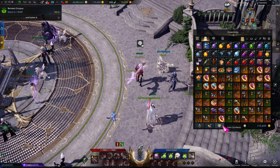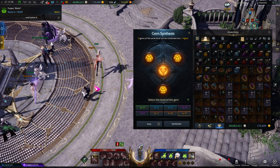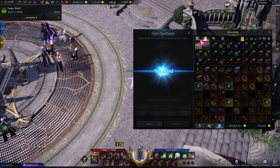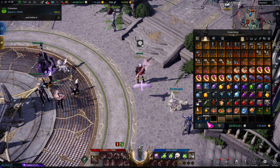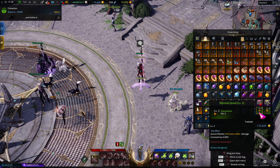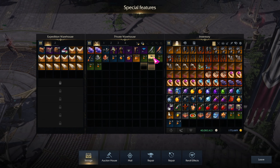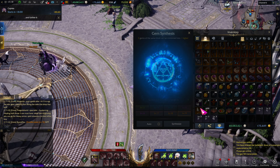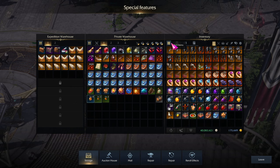The first thing I do is click on the gem synthesis tool here — just select the level 9 option, which auto-selects every gem including ones on the second page, and you just click synthesize. This removes quite a bit of junk from the inventory. All it does is merge gems: 3 level 1 gems become 1 level 2 gem, 3 level 2 gems become 1 level 3 gem, and so on. For example, I can craft a level 4 gem this way. That's the first step to clear out some of the clutter.